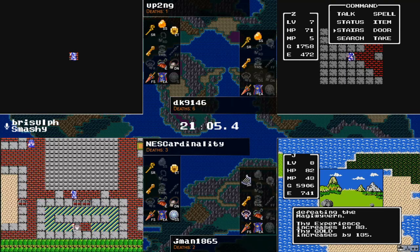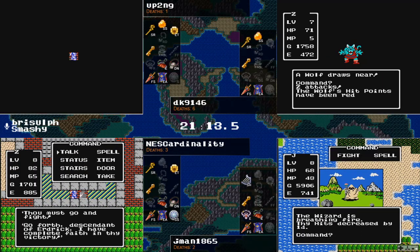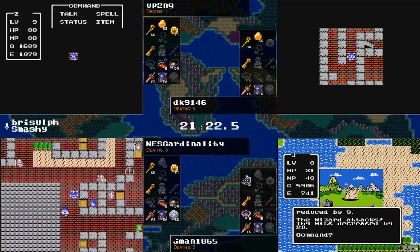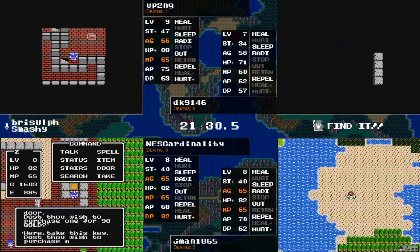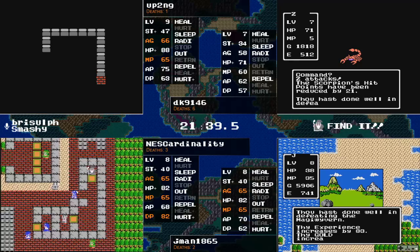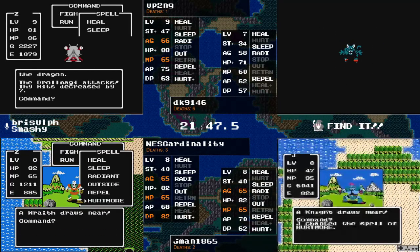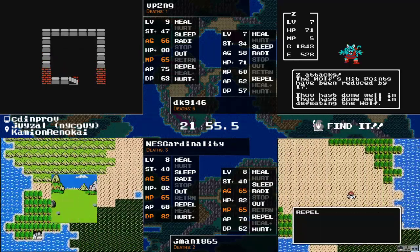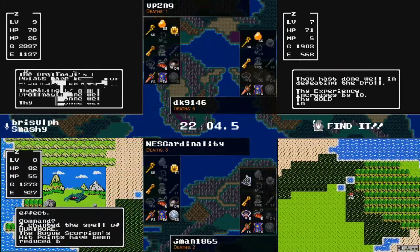Just call it a sparkover bridge — this does not need to be a thing. Looks like we're going to get some coordinates here in Caitlin from NEScardinality. He's going to have to Master Chief this — there are no coordinates today. Meanwhile, up2ng hitting level nine, got some stats. Level eight had Outside — that's why you see DK currently walking out of the cave. DK doesn't mind beating down on some stuff, he needs to get some experience anyway.